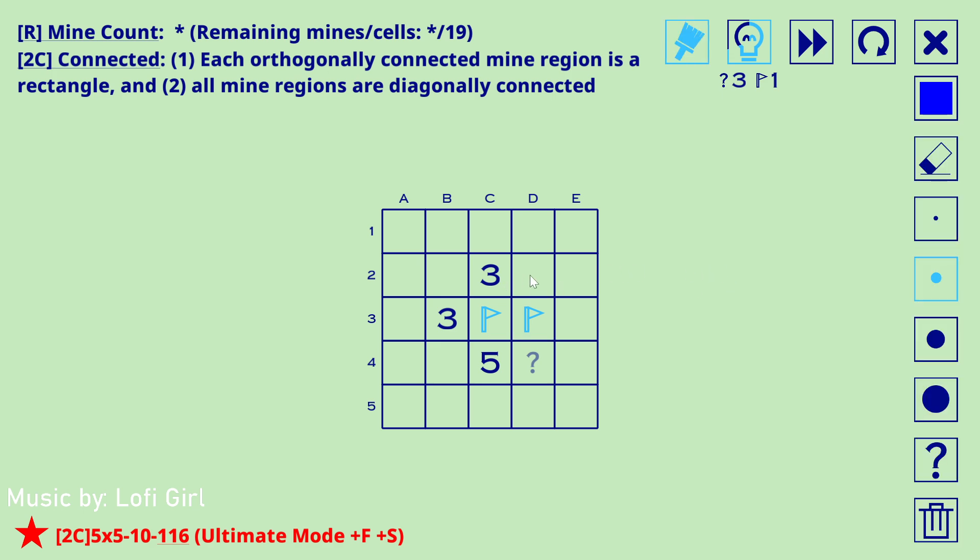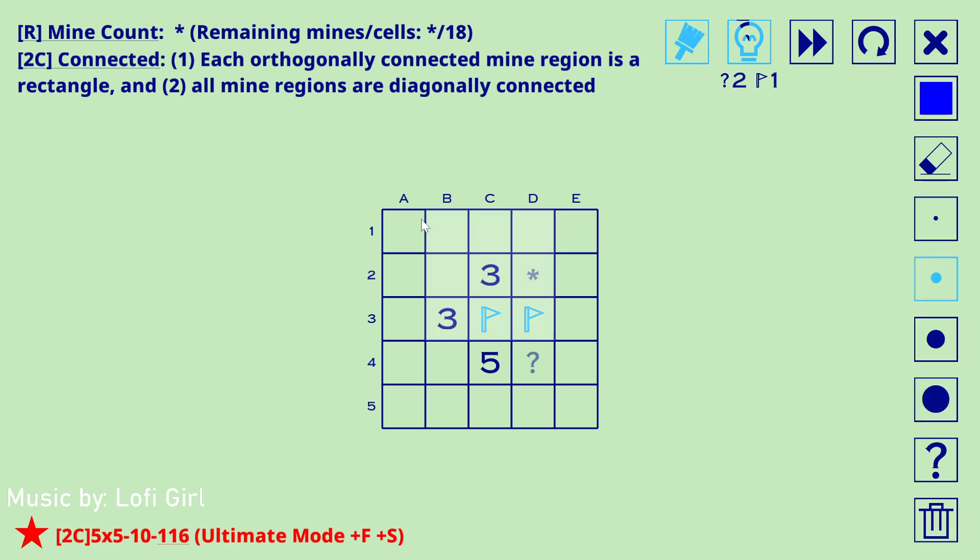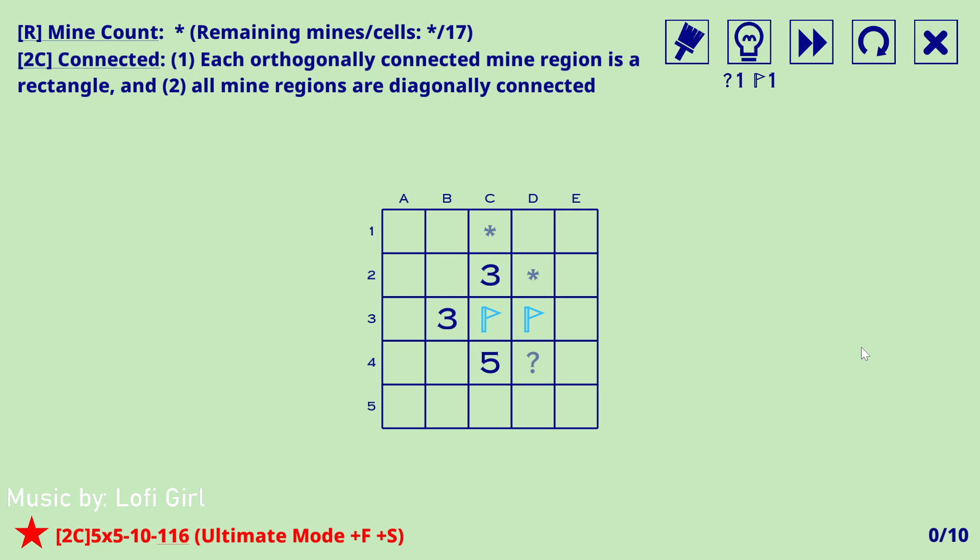This can't be a mine because you'd form a non-rectangular piece. That is one of the more normal deductions — the five is a pretty advanced deduction but it's something you have to use. The fact that a mine cannot be here is fairly trivial. This three must see one more mine in here. If there were a mine in here and these are all empty, causing this mine to be isolated, that can't happen.